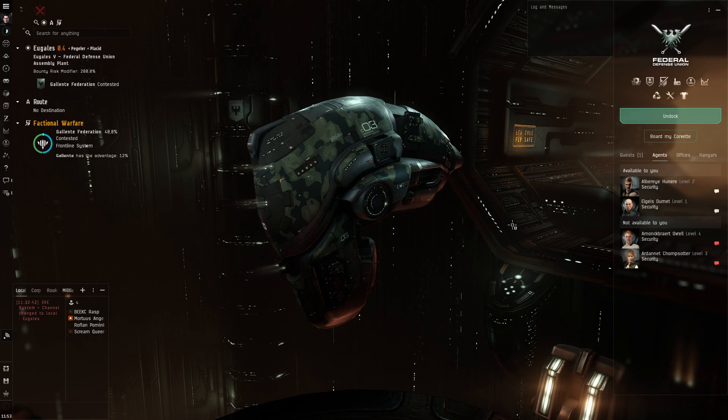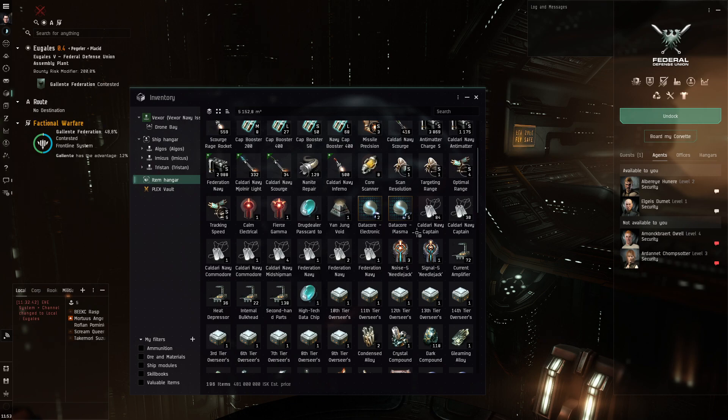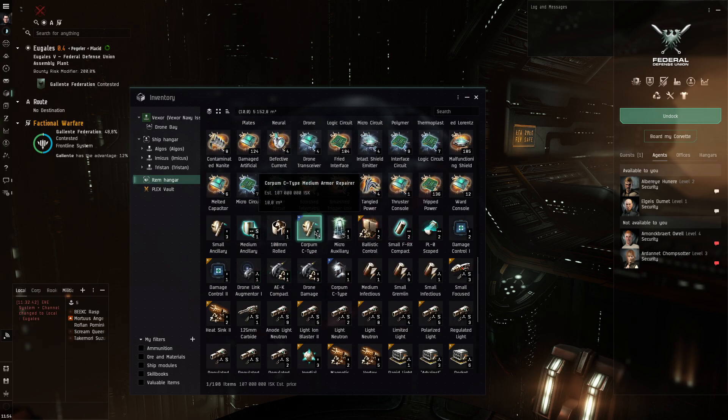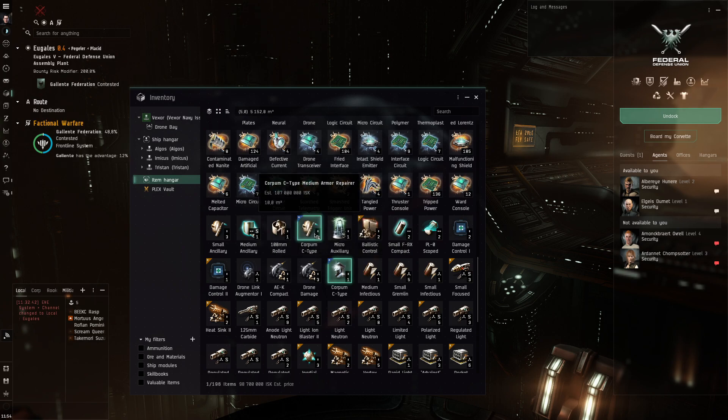This Navy Vexor can reasonably comfortably do DED level 4. With level 5 it will struggle a lot and it will take about an hour to complete. I have been doing these sites both in Placid and in the lowsec-to-lowsec wormholes that I find. In one of the wormholes I found a route to pretty quiet Bloodriders nullsec, and found 4 level 4 DED sites which dropped C-Type armor wrap and C-Type multispec membrane. Both of these will be used on this Vexor — I cannot sell them, so in terms of ISK-making they are meaningless.